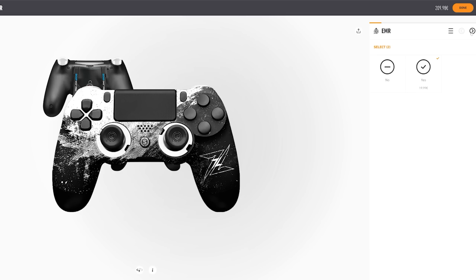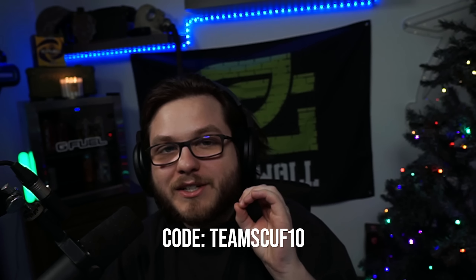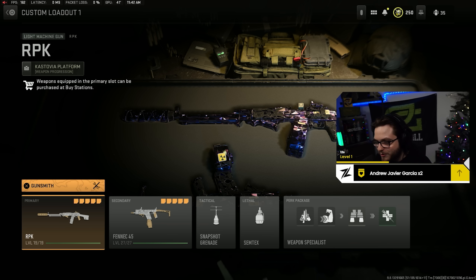Before we get into the video, there's a quick promotion going on until the 19th that you do not want to miss out on. With Christmas right around the corner, if you're looking to get your hands on a Z Laner Scuf or anything else on Scuf's website, click the link on screen or in the description. Customize your very own Scuf and use code TEAMSCUF10 for the first time to get 10% off — usually it's 5%, so you get 10% off now. Go customize a controller today and enjoy the video!